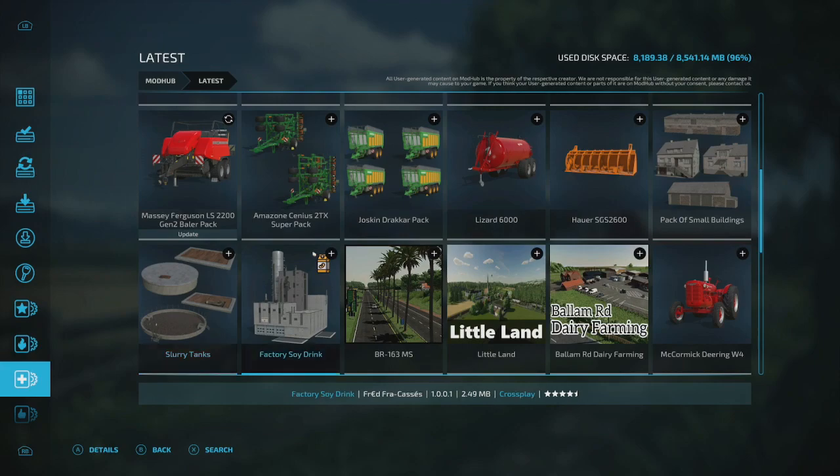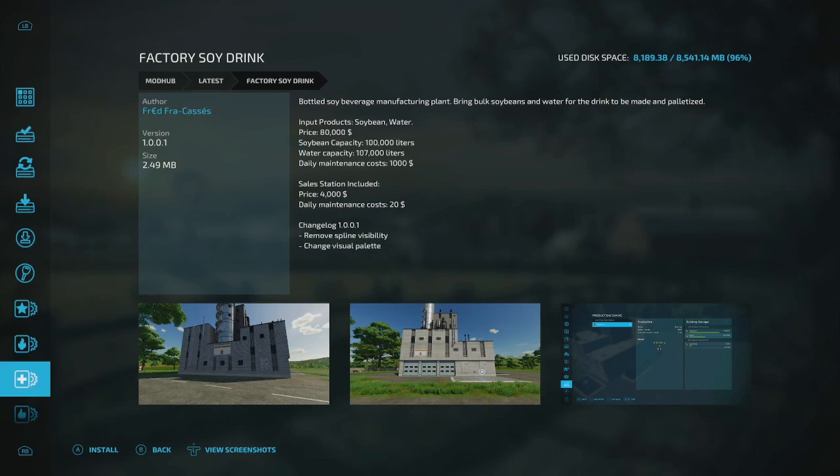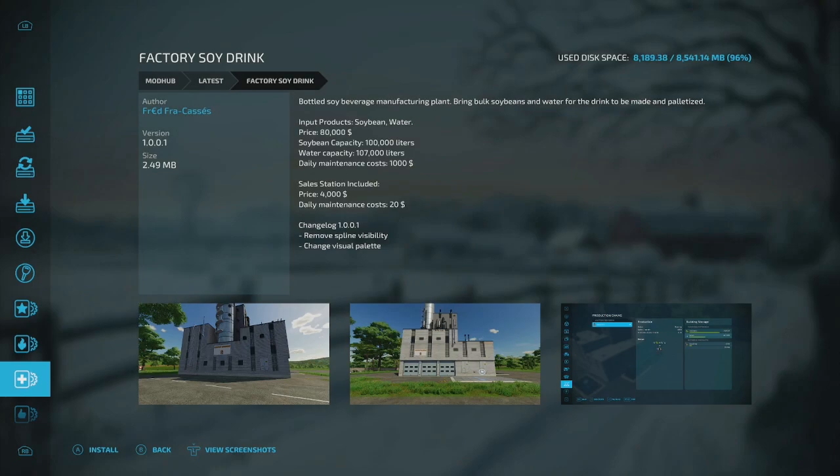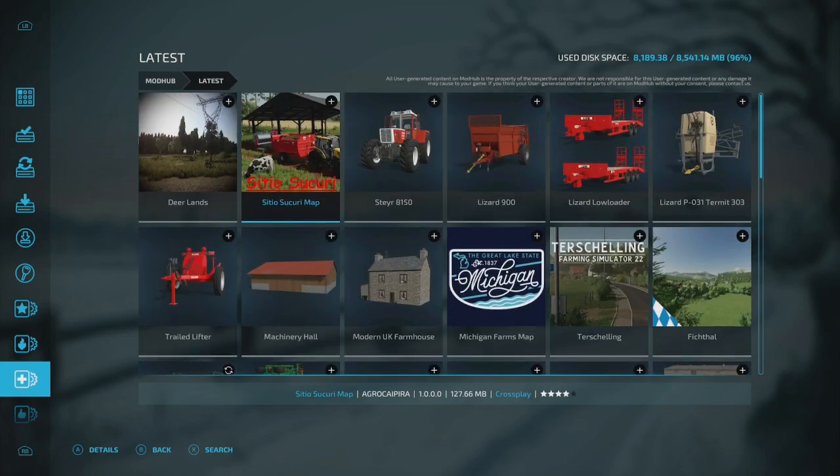One more update — the Factory Soy Drink mod. The changelog shows removed spline visibility and changed visual palette. The spline probably showed you tip triggers and such — they removed it so you can't see it anymore. That wraps up the updates portion.